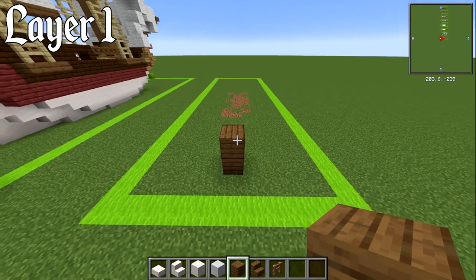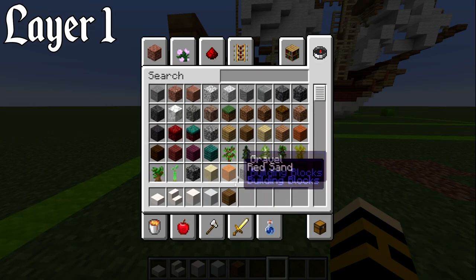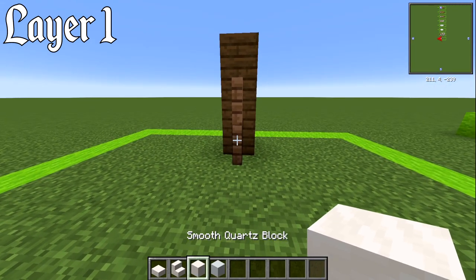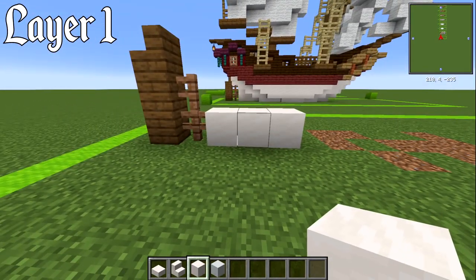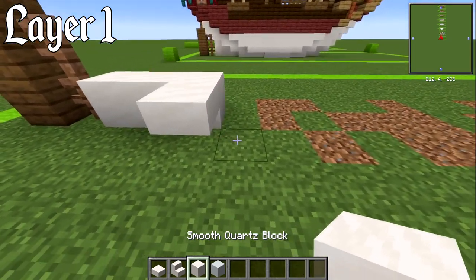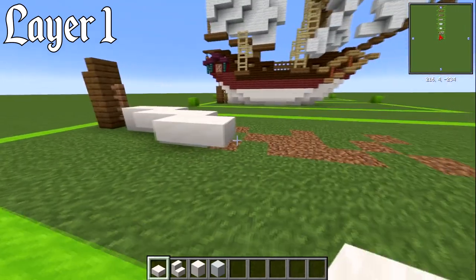Place another block on top of that one, then we're going to have a spruce stair block and then two fence pieces of your jungle fence right there. We can now get rid of those three blocks — the only reason I did those is so we can get rid of them easily. Now we're going to have just smooth quartz blocks — three of those, one, two, and three — just at the back. On either side of this we will have a smooth quartz slab.